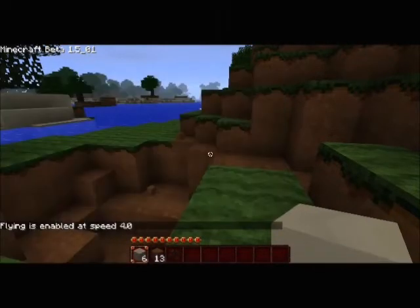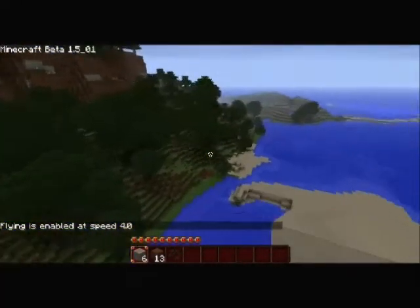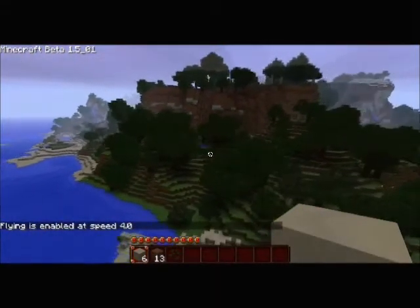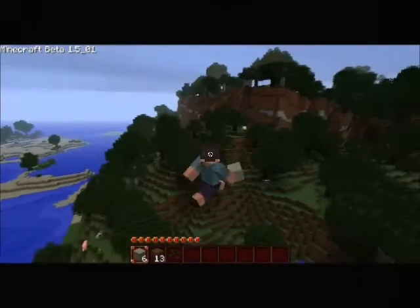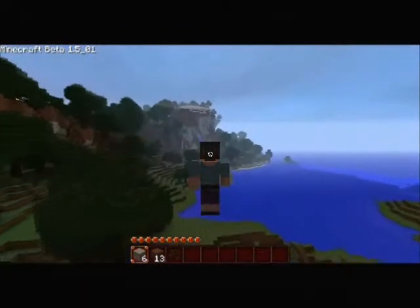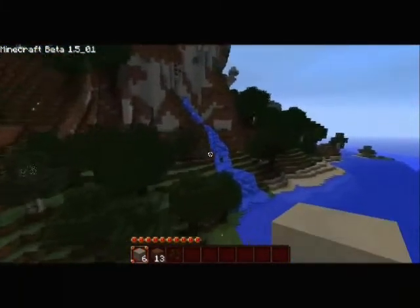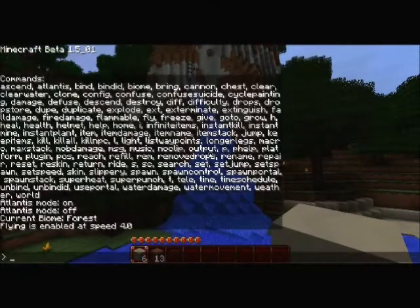Fly — four times the speed. Okay that's a bit scary! This is why I love this mod. Building is so much easier because you wouldn't have to build up all those blocks to reach height. And look how pretty this place is — a randomly generated waterfall. Not actually anything built, just generated.